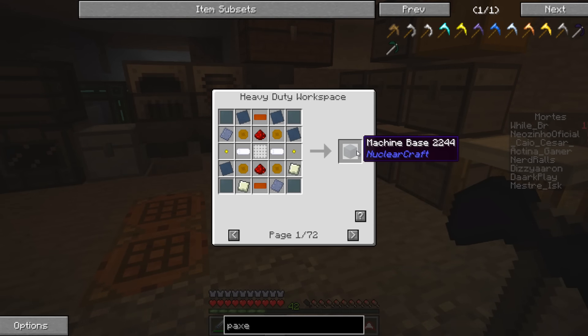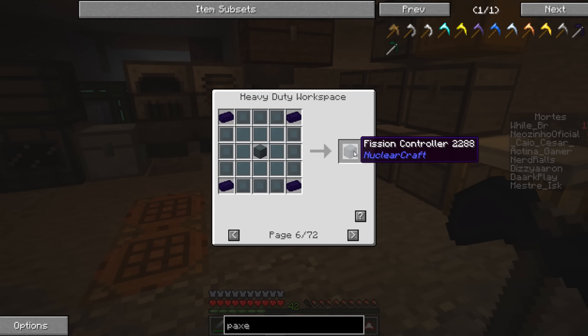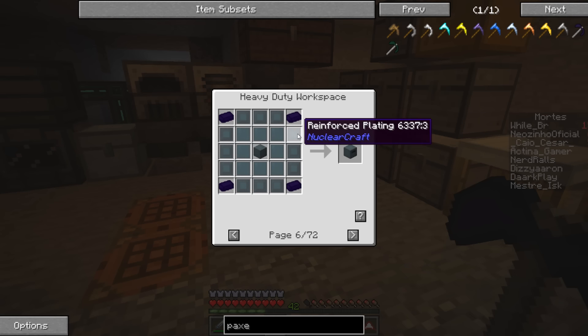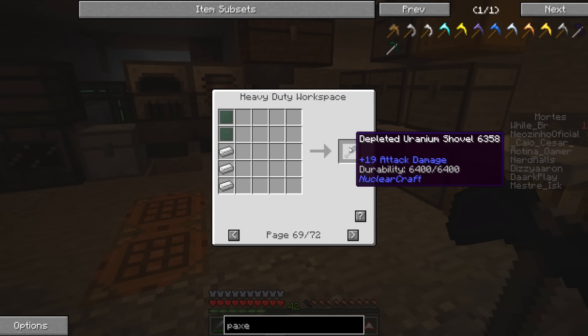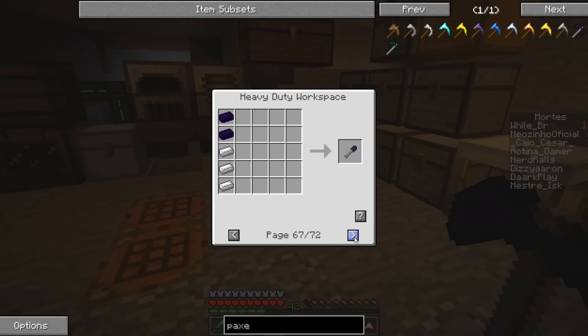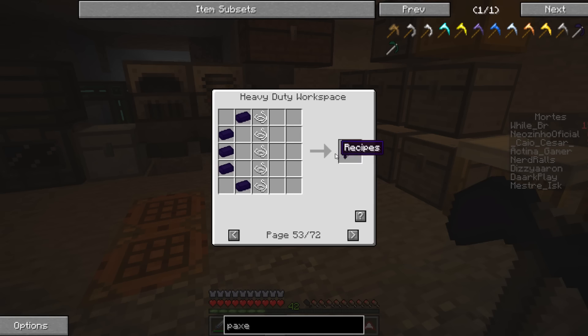Oh, here we go — machine base, reactor casing! You guys wanted to play with some ReactorCraft? Here you go — fission controller! We should build one of these bad boys. Do we even have enough for the fission controller? Let's look at cool stuff. Depleted uranium shovels — what the heck is all this? Oh this is so cool. Tough alloy leggings — we can build those! Pretty sure everything else is bows.